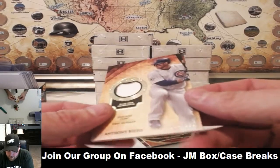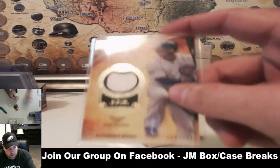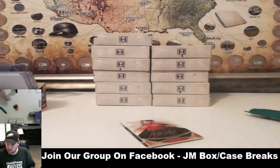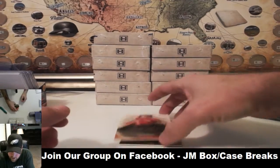Starting off with the Cubs, going to David, we have a 331 Anthony Rizzo. These are new to my breaks, guys — if you do not get an auto, a 101, or a relic in any case break we do, I do a $30 break credit at the end of the break. Someone gets that for the teams that skunked. So you have a shot of getting $30 if you don't hit anything.